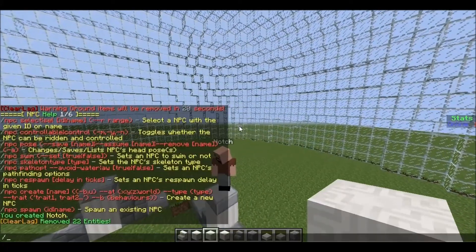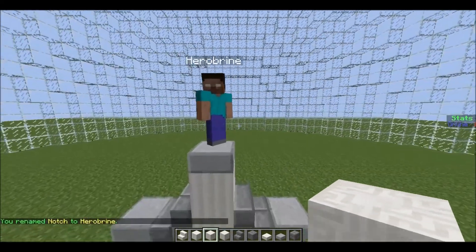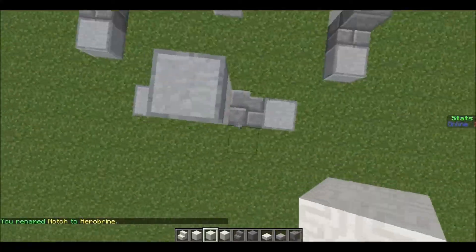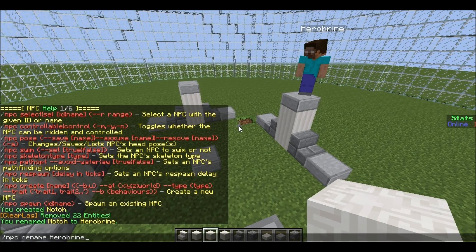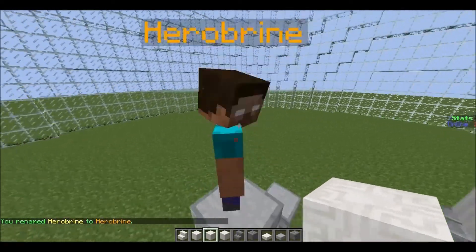Say if you wanted to troll someone, you do /npc rename Herobrine, and it'll completely change the skin as well. And if you want to add colors, all you need to do is add the color code — say if you want gold letters, use &6 and it'll change to that, and it'll still keep the same skin.